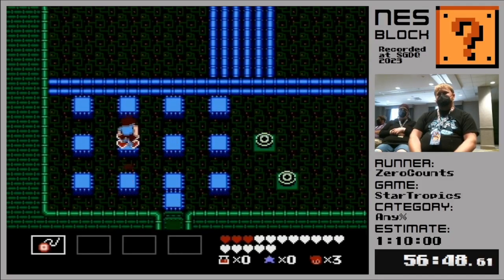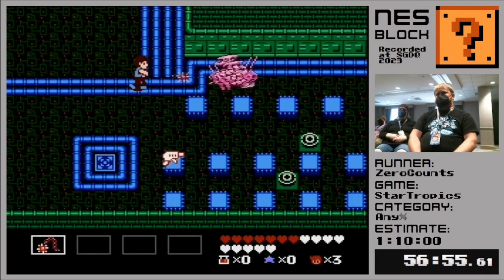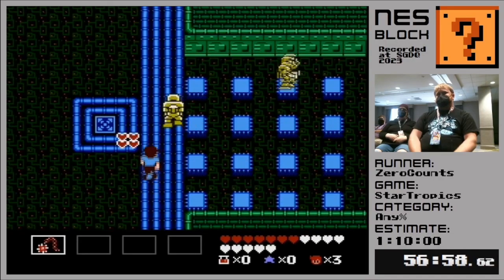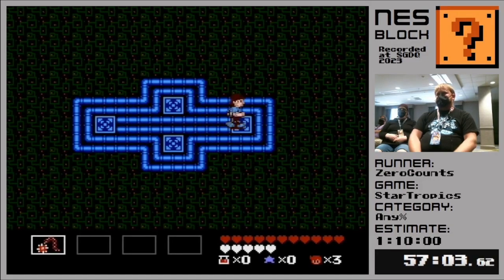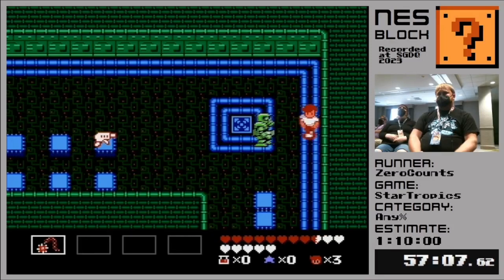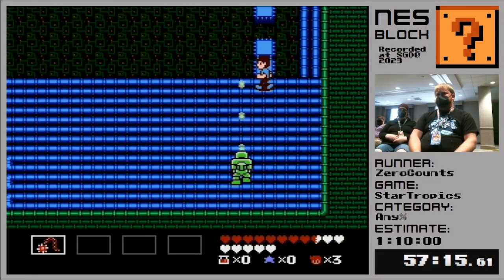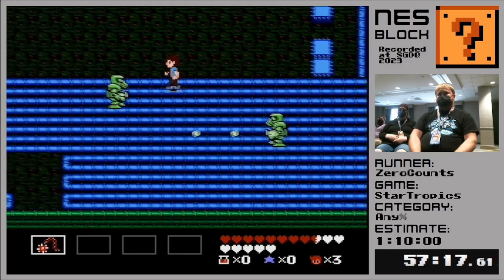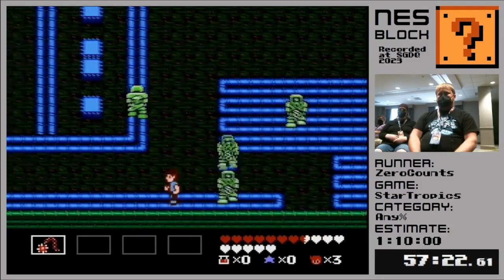So this is 7-1, the first dungeon of chapter seven. We call this area the Bottleneck because this is where a lot of runs die. If I take a death here, it's totally reasonable because so many runs die here. We're going to try to take as little damage as possible before the boss. That guy's going to do something he's not supposed to do.